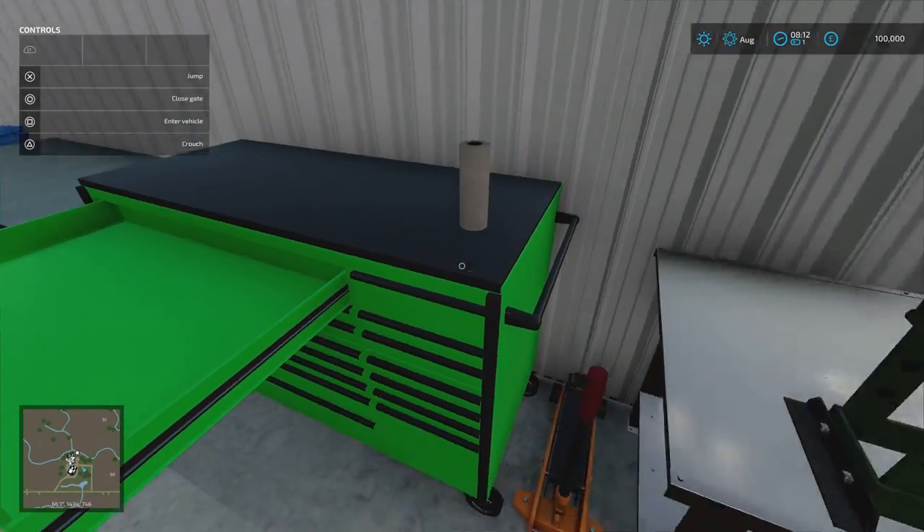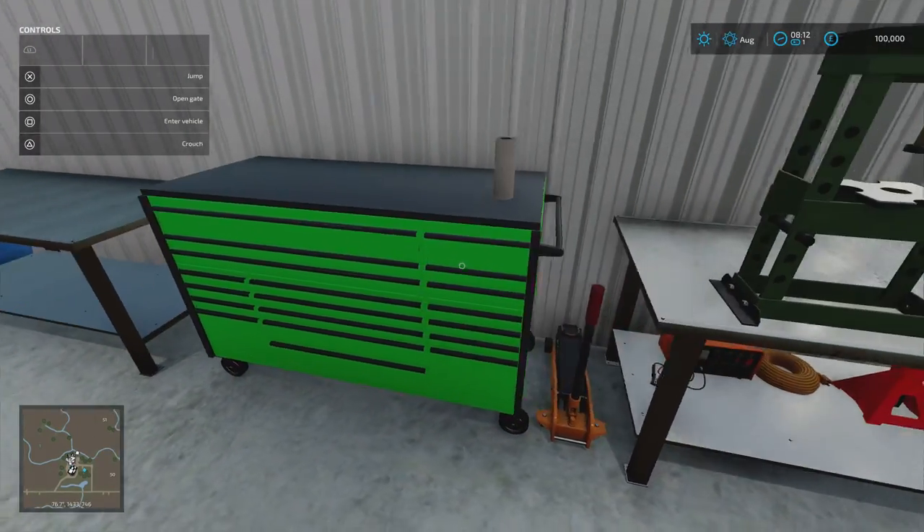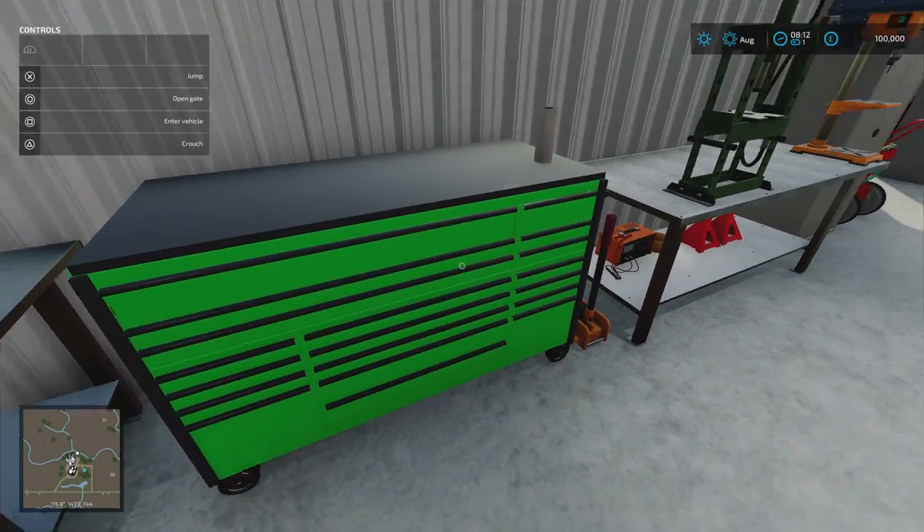Now this says workshop and there's a workshop trigger, but when you look around you can't seem to see it. If you go over to this tool chest and press 'open gate', that drawer opens. When that drawer opens there's your workshop trigger - you've opened the drawers to get the tools out. If you close that again, the trigger's gone. So that's where your workshop trigger is, in that tool chest. That's quite cool.